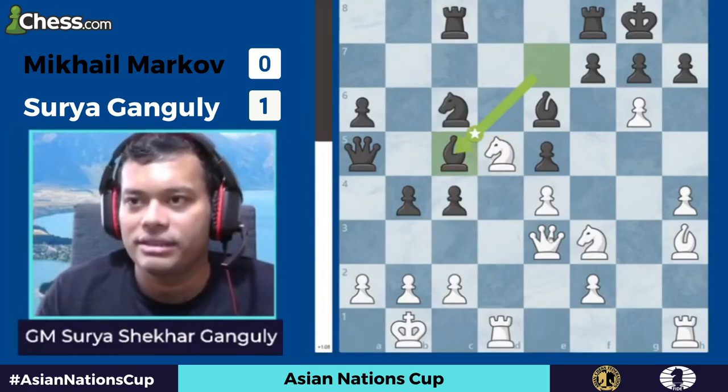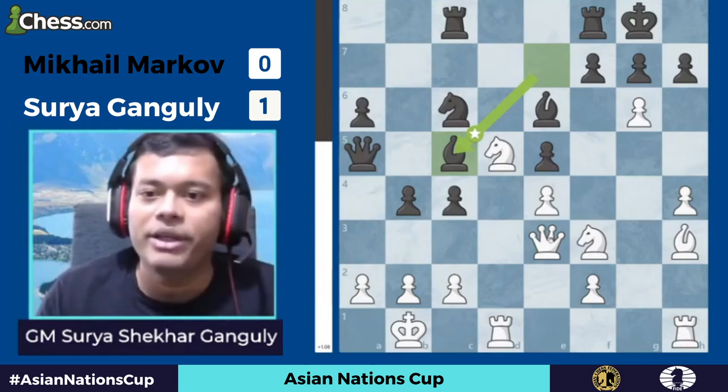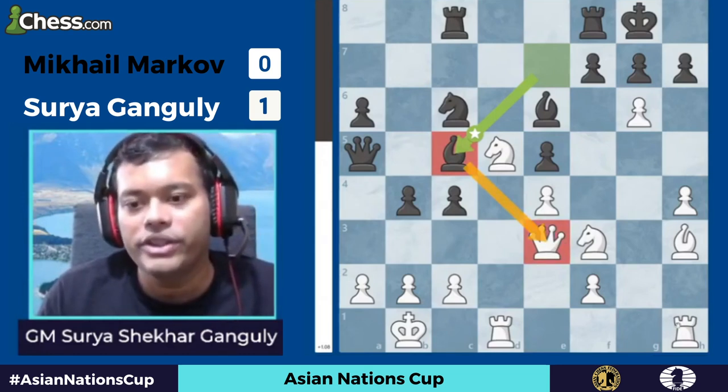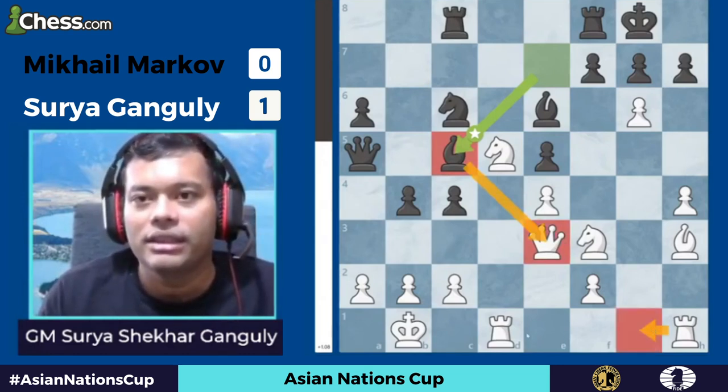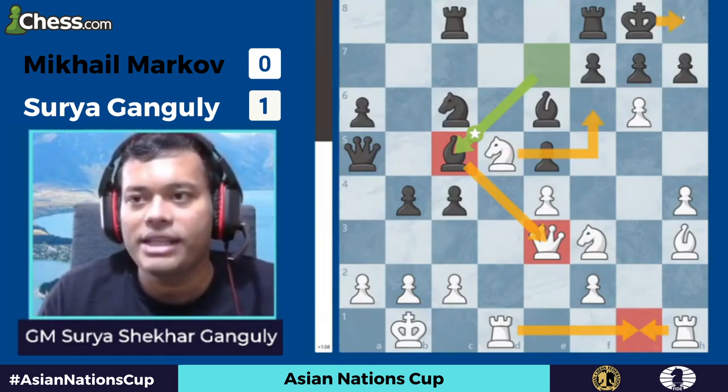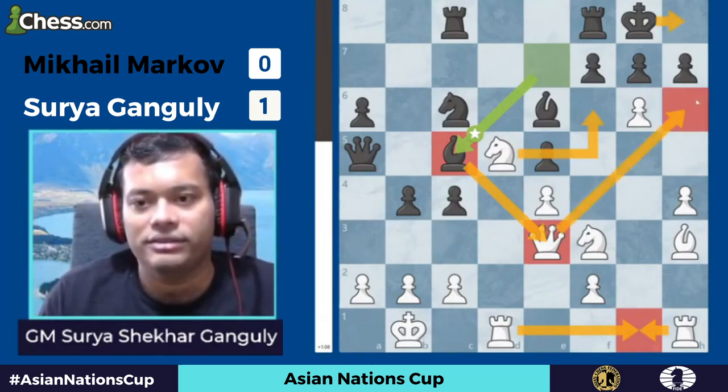It was a very interesting moment — as I was explaining yesterday, this is how the whole combination came into mind. When the bishop was on c5, I was thinking: imagine if my rook was on g1 in this position, hypothetically. Then I would play Nf6 check, Kh8, and Qh6. Wow!